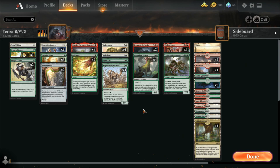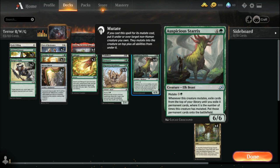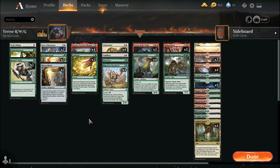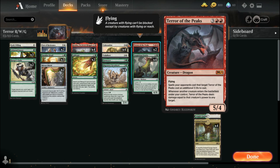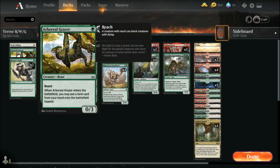What you're trying to do is mutate as many Auspicious Sterix — or any other kind of mutation — on top of this druid while already having Terror of the Peaks out. Every time you mutate Auspicious Sterix you get a certain number of permanent cards off the top of your library, and those come into play. This number gets bigger and bigger every time you mutate, so it's super easy to get so many cards in play at one time.